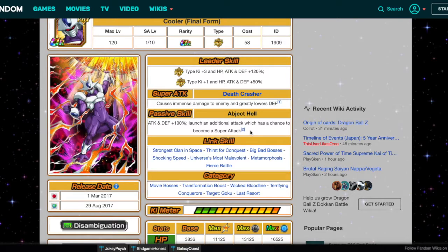Wow, a unit who actually gives himself attack and defense — none of these 120 EZAs have done that. His passive currently reads: attack and defense plus 100%, launches an additional attack with a 10% chance to become a super attack. We're changing that right now to: attack and defense plus 120%, launches two additional attacks each with a 30% medium chance of becoming a super attack. Then we add: Terrifying Conquerors category gets ki+2, attack and defense plus 30%. This Cooler becomes a monster.